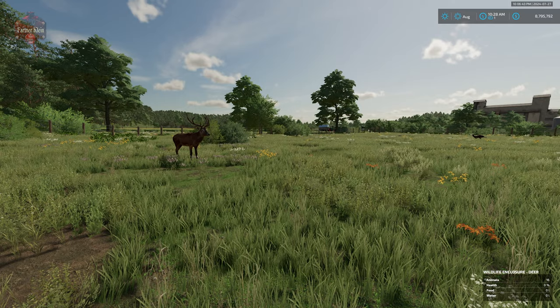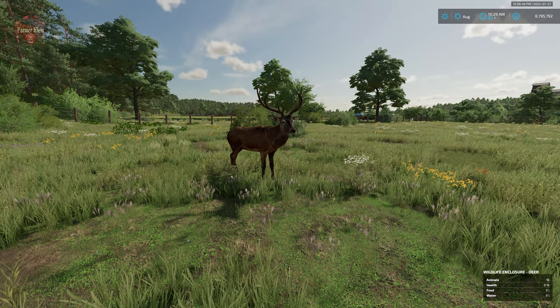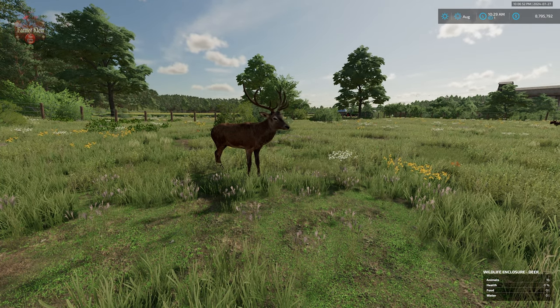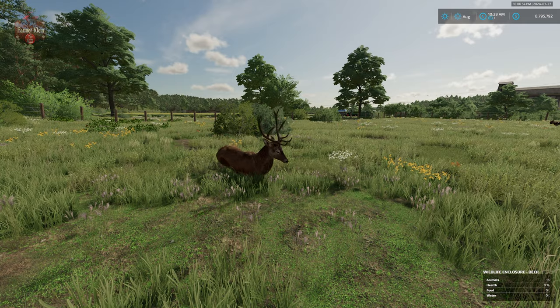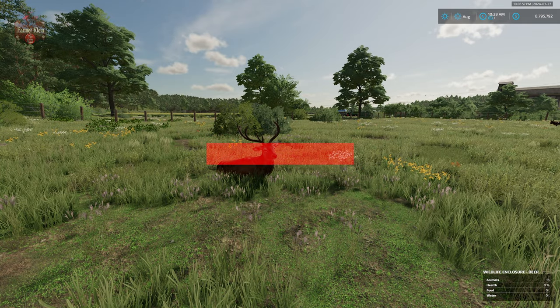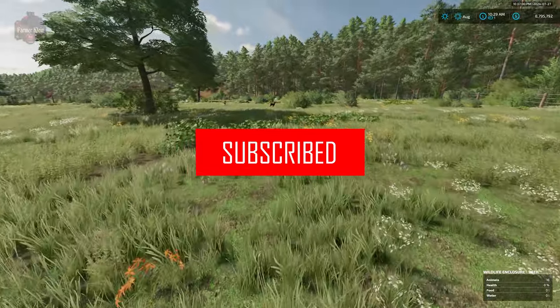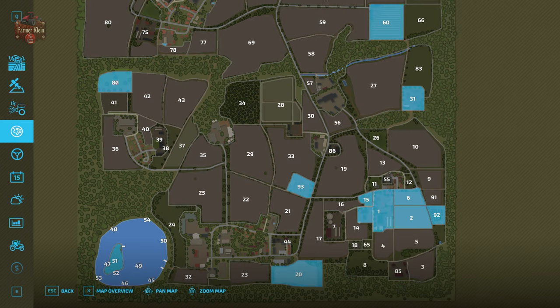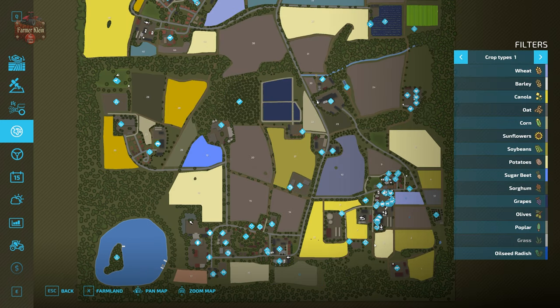In Farming Simulator 22, Giants added deer as a wild animal available on our maps. Farmer Andy has taken that one step further and added a wildlife husbandry specifically for deer. You're going to find it here on the map in the northwest section, specifically farmland ID 89, purchasable for $125,000. Our starting farm is located here, and the deer husbandry is just north of the building area, which is just north of the malt factory.